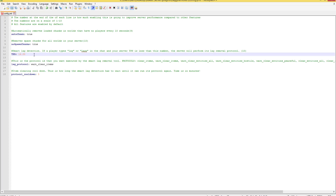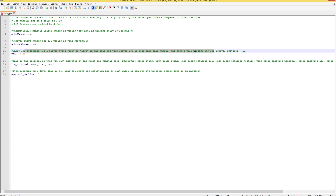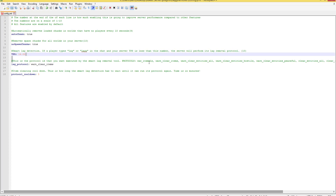If your ticks per second is below 20 and someone types 'lag' in chat, the server will perform its lag removal protocol. It'll warn-clear items and warn-clear entities. You know how some servers announce 'Warning: all ground items will be deleted in 60 seconds'? That's usually because someone typed lag in chat, or an admin used the command. You can edit whatever commands you want to be in the protocol — you can even have it delete all items without the warning if you want.